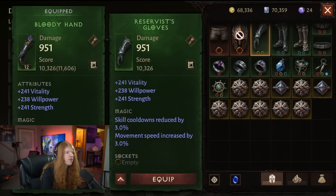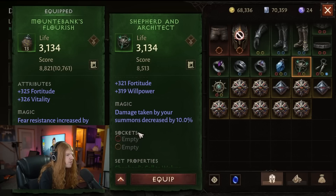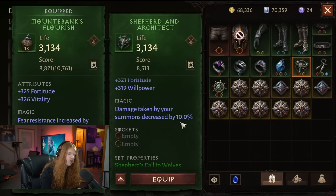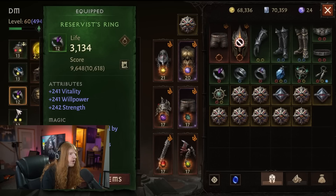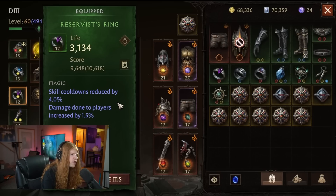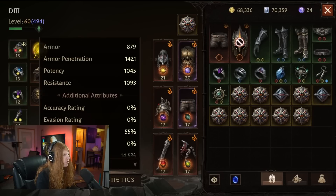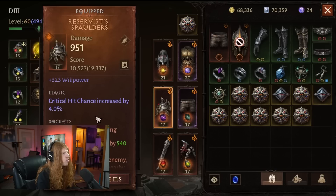Some of the other more notable stats include movement speed increase, which can be on rings, gloves, etc. And if you're using summons, there's damage taken increased by your summons — the highest roll is 10%, and you can get it on each ring, gloves, and necklace. If you do the math, that's a 40% damage increase just off four items. Don't sleep on some of the magic attributes, as some of these can be extremely important. These are also stats you can get free-to-play just by farming the game and paying attention to the magic attributes.